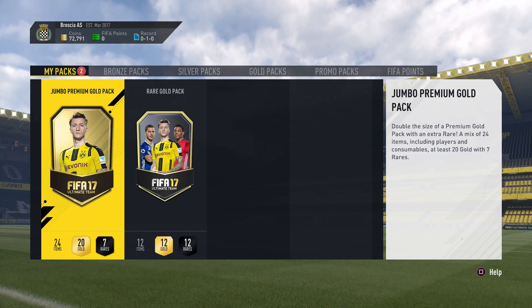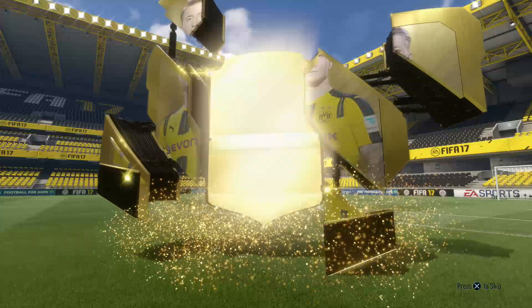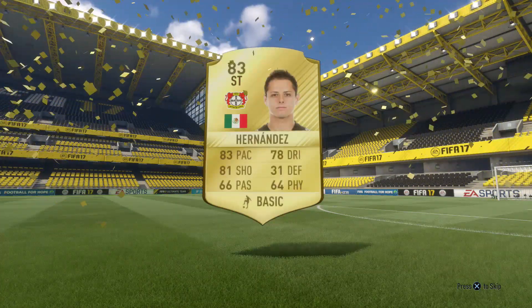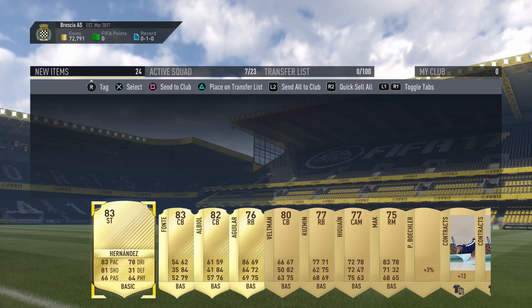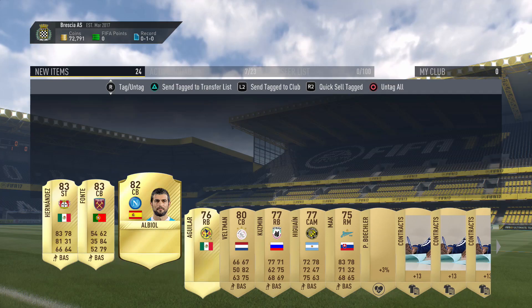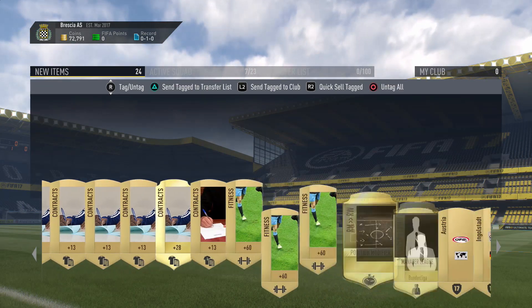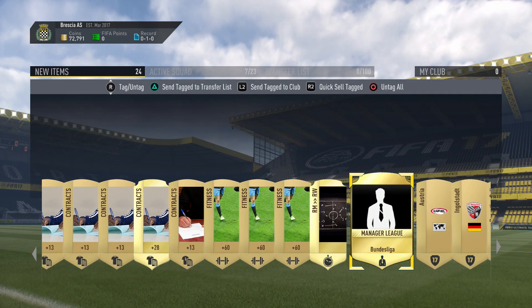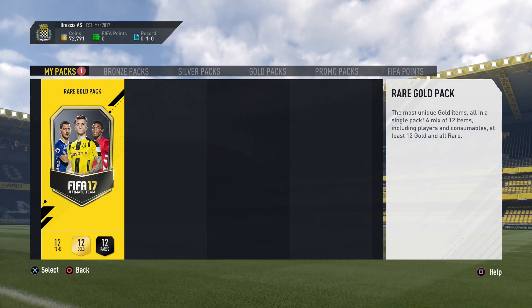That's a lot of cards to list up — hopefully they can be worth a lot. The pack has been opened and, as usual, the standard pack luck. We get Hernandez, 83-rated, who might go for a little bit. Other cards include Fonte, who goes for a little bit as well, some consumable cards, contract cards, fitness, a right mid to right wing that goes for a little bit, and the rest are 83-rated cards.